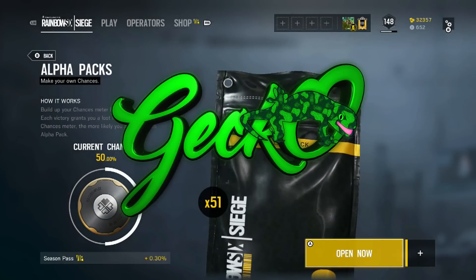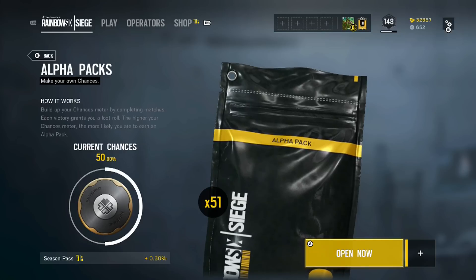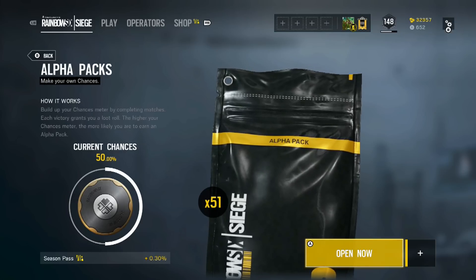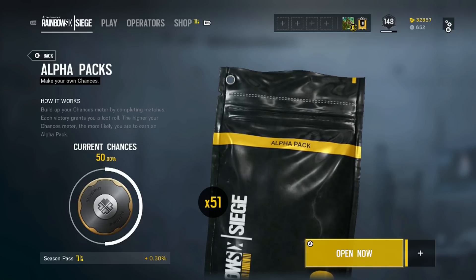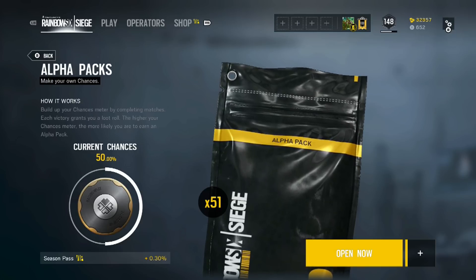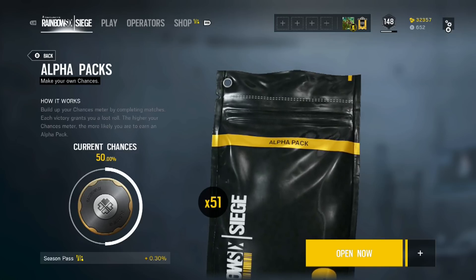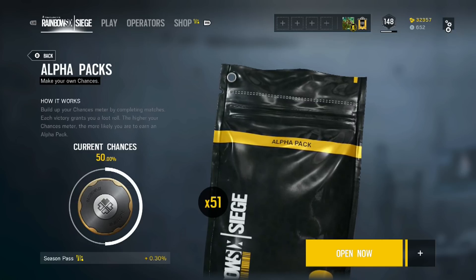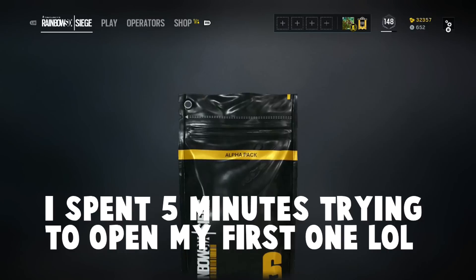Hey guys, what's up? Welcome back to another Rainbow Six Siege video. What we're going to be doing today is opening 51 of the new Alpha Packs, at least on Xbox One. They're brand new. If you guys didn't know, 50 of them costs 180,000 renown. So I went ahead and I bought 50 of them. We're going to see how it goes. I'm hoping we get some cool stuff out of them. I'm not exactly sure how they work, to be completely honest with you guys.